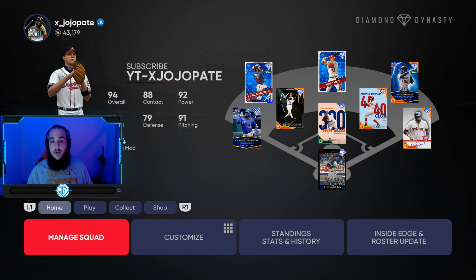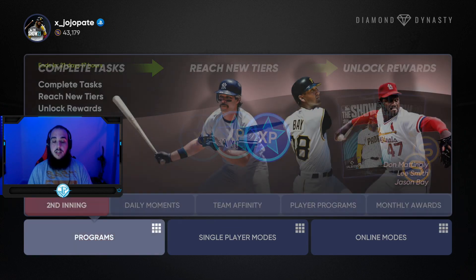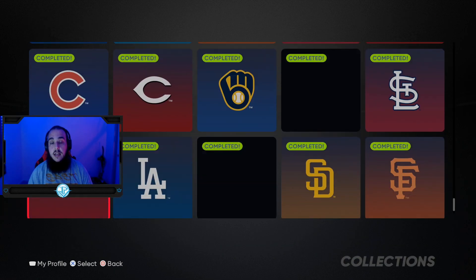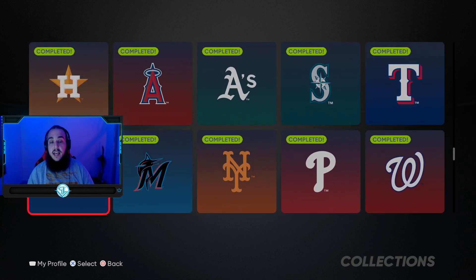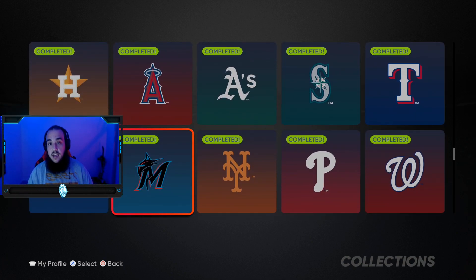We got Chipper in the lineup — I know what you're thinking, why is he not at third? I don't want to take Vlad Jr. out. First step, go over to collections. My first tip is understand how these collections work and how the market is going to work from launch to now. My game plan was I needed to get the 90s diamond in a specific division. Did I want to get Trout first or all the 90 diamonds? You have to decide and make a game plan. Stick to it. Don't vary. Just attack it head on.